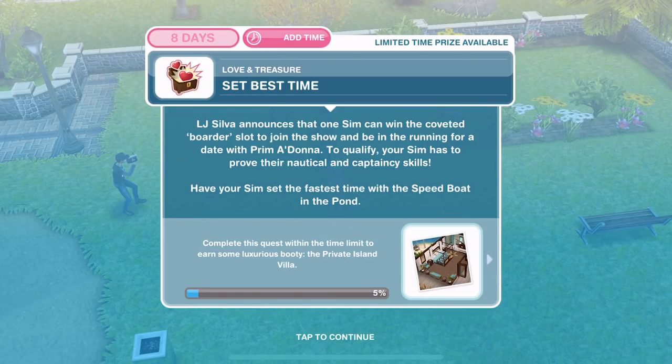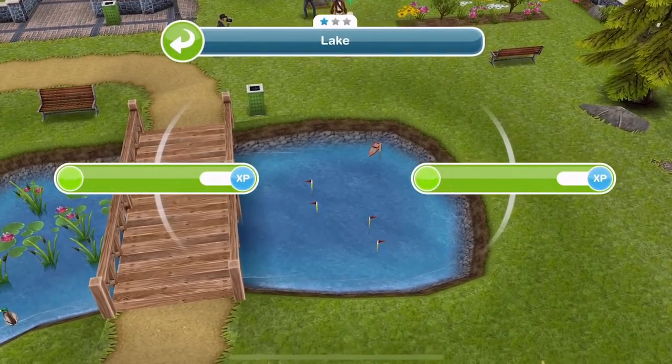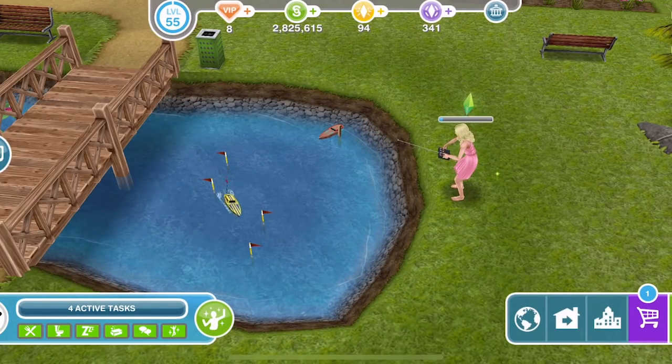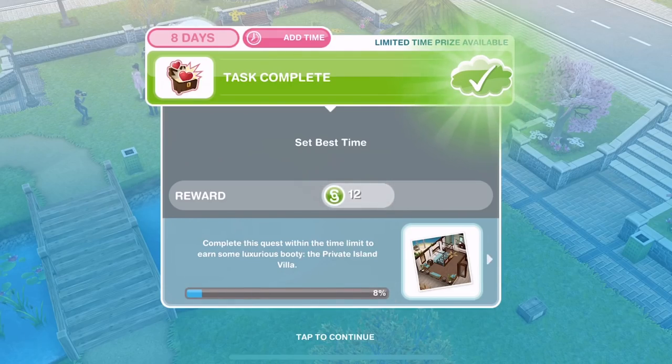Now we need to set best time. LJ Silver announces that one sim can win the coveted boarder slot to join the show and be in the running for a date with Prim Adonner. To qualify, your sim has to prove their nautical and captaincy skills. Have your sim set the fastest time with a speedboat in the pond. So the pond is over here — there's an exclamation mark. If you can't find it, just click on it and set best time for 10 minutes. We have set the best time.